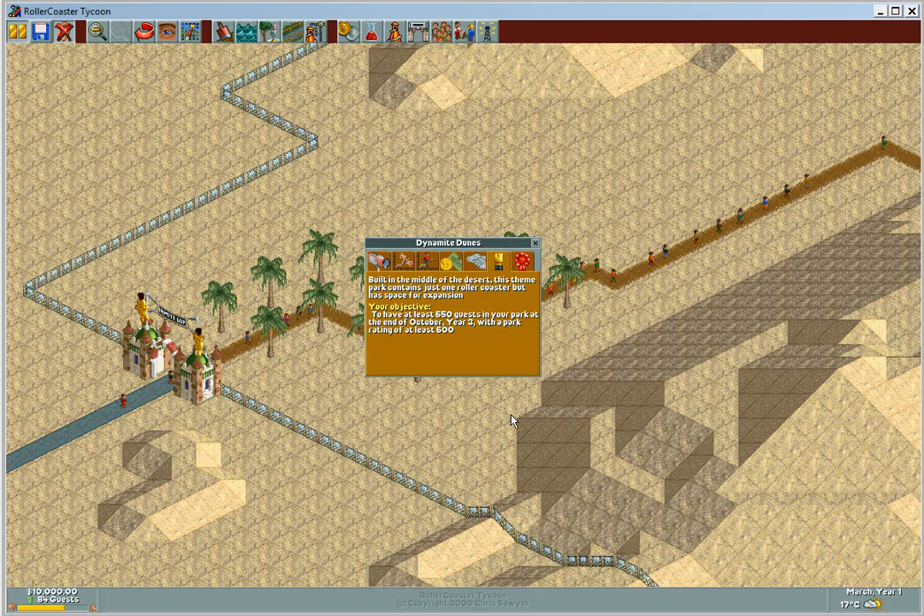This is Deegan from Deeganetwork, and today we're doing another episode of Rollercoaster Tycoon Tutorials — Dynamite Dunes. Dynamite Dunes is built in the middle of the desert. This theme park contains just one rollercoaster but has space for expansion. Your objective is to have 650 guests in your park at the end of October year 3, with a park rating of at least 600.